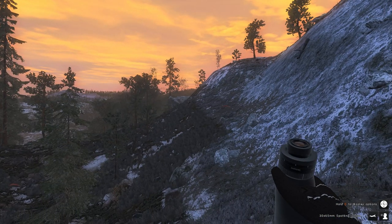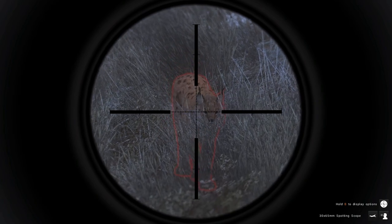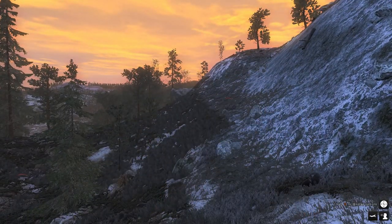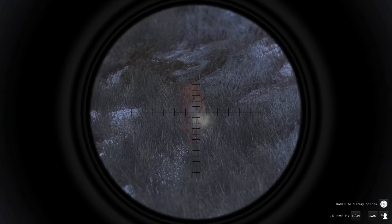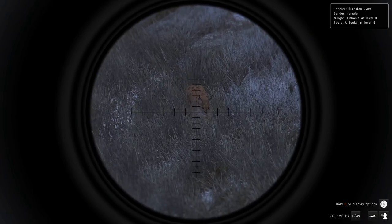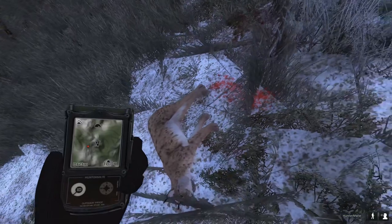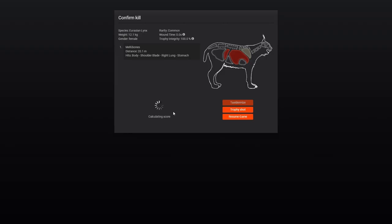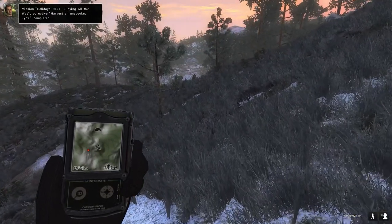To complete another mission objective — harvesting an unspooked lynx — I ended up getting a call from a female lynx. I put down the e-caller and some scent spray and waited for her to come in, using the 17 HMR with HV rounds to take her down, just because I really enjoy using the 17 HMR. I waited for her to turn her head for a clear shot at her vitals. It didn't specify male or female in the mission — just an unspooked lynx. At 6.0200 scoring, that completes the harvest an unspooked lynx objective.